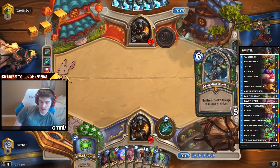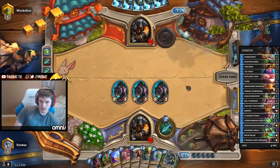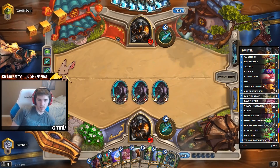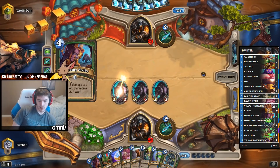We're not actually pushing after the Flare. I'm not sure if it was correct — it was good because he had nothing, but if he goes Spellstone after that, we're sad. I think we're supposed to coin Spellstone and just embrace the Cat. I think I just misplayed that.